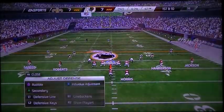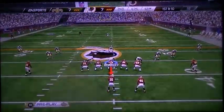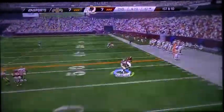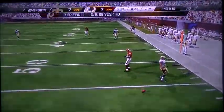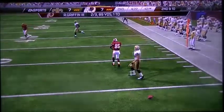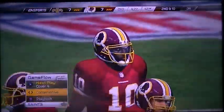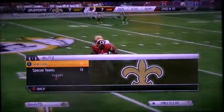Alfred Morris lined up in the backfield. Griffin in the shotgun formation. He's looking to the right here on his throw. I know we've all heard it before — that's why they're playing defense, because they can't catch.